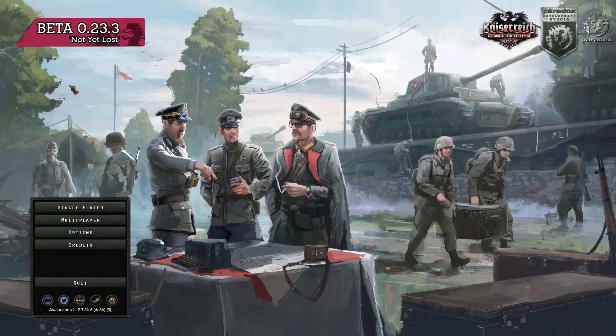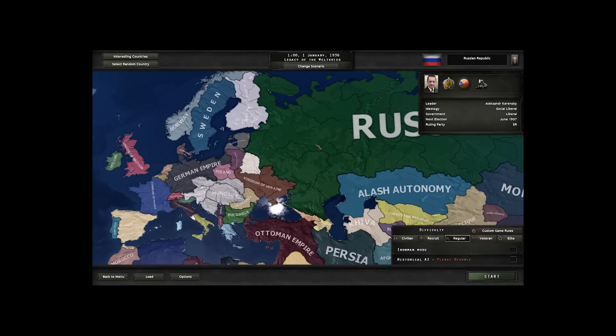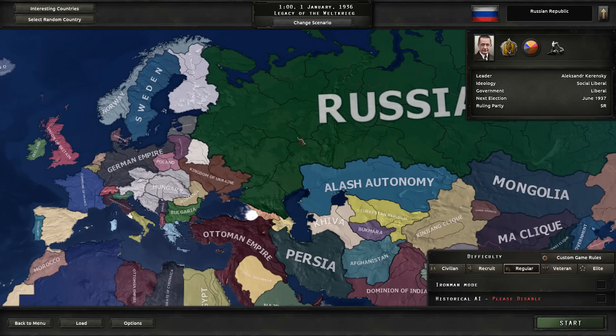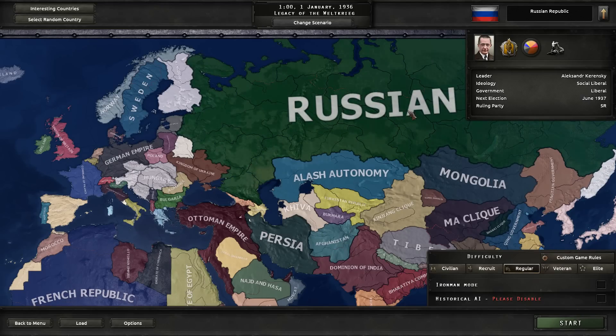Hello brothers, today you're going to see one more secret path in Kaiserreich. We're talking about the secret path of the Russian Empire, starting as the Russian Republic with Alexander Kerensky. My previous video with this secret path was deleted because YouTube didn't understand my jokes, so this video will contain a minimum amount of jokes. I recommend you play this secret path as fast as you can, because after the Russian rework it will likely be fully removed from the game.